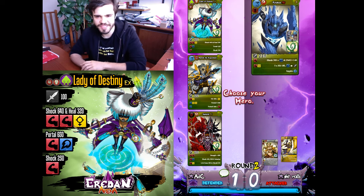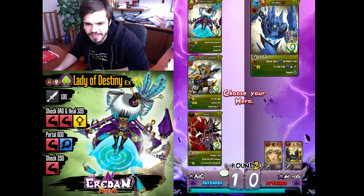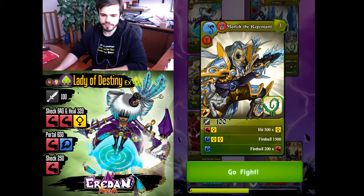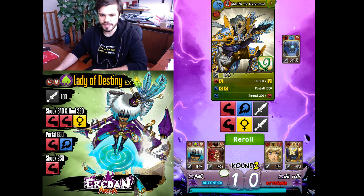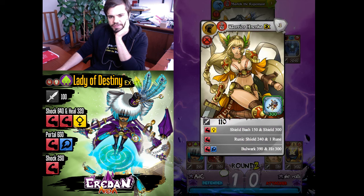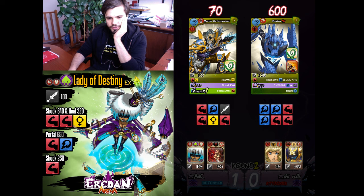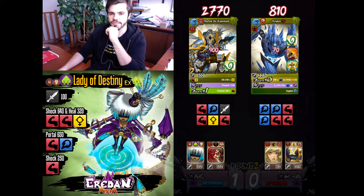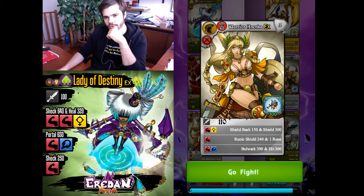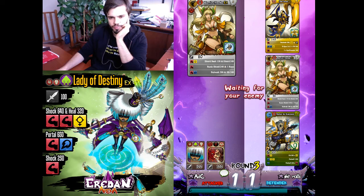Against Krakos, can I win with Lady of Destiny? Probably yes, but I'll try with Marlock the Repentant since Warrior Nanka is a problem for Marlock. I prefer to use Lady of Destiny against her. I wanted to use my Marlock as soon as possible to avoid the problematic matchup against Warrior Nanka. Perfect roll from Krakos — I'll lose. Playing Marlock without Colossi is a bit dangerous. I'll go with Warrior Nanka — best move would be a mirror match.